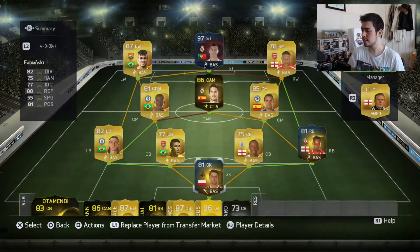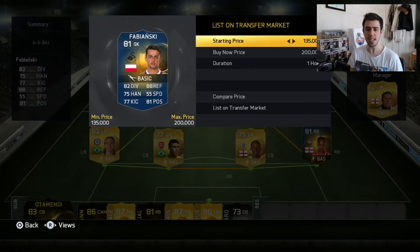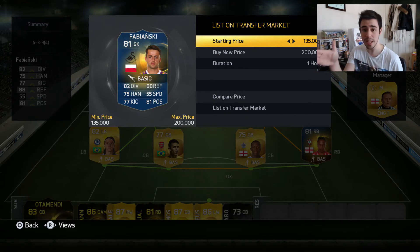Is he worth his price tag? 200k - no. Is he worth minimum price? No. I wouldn't even pay 10k for this guy. You can buy better goalkeepers in the BPL for a fraction of his price - De Gea goes for 6k, Loris goes for 5k, Courtois goes for 10k. They're all better than Fabianski.